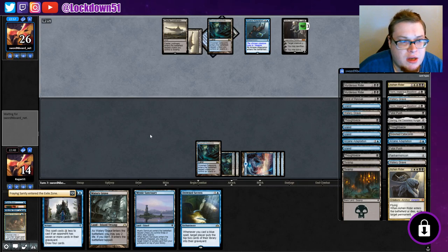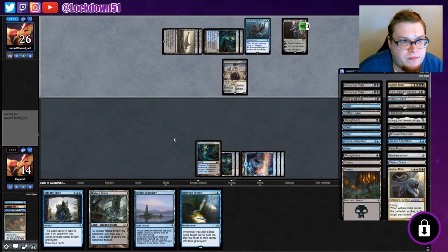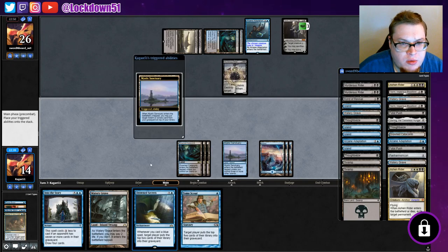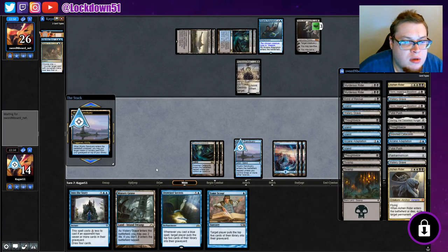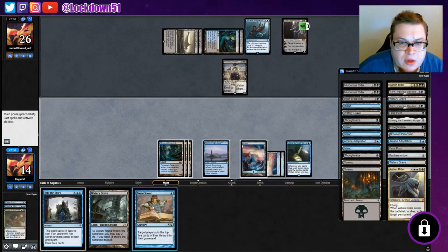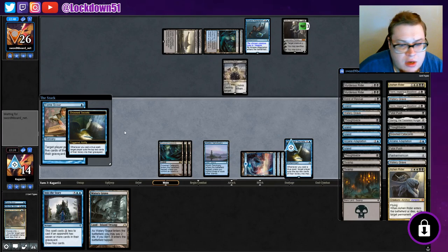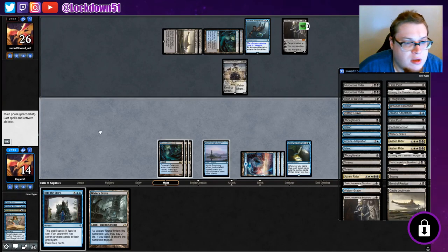They only got 22 cards left, I still feel pretty good. Murder Strider — okay, anyway we're all about that life gain. Let's put this back, we'll grab the Breaking. Say yes, we'll put down one of these, and then we'll Tome Scour and do an Into the Story at end of turn. We won't miss it this time, I promise.